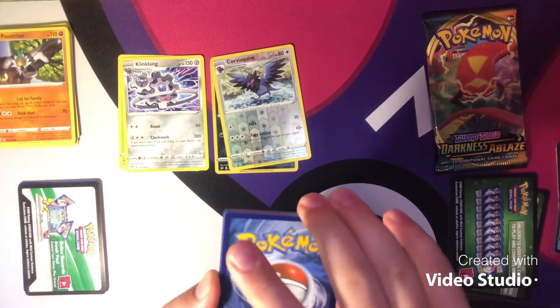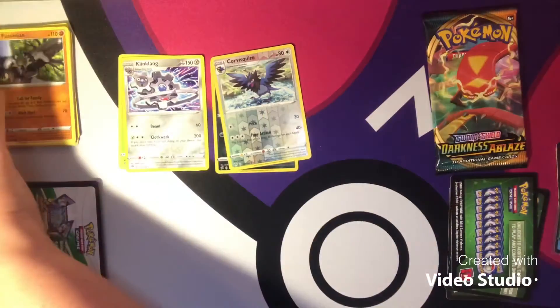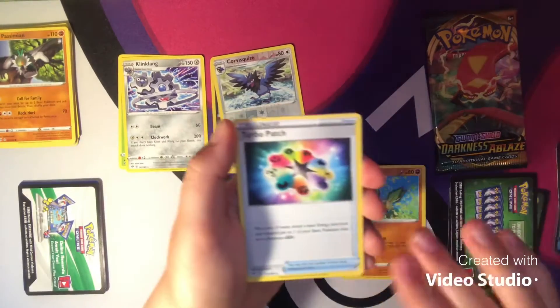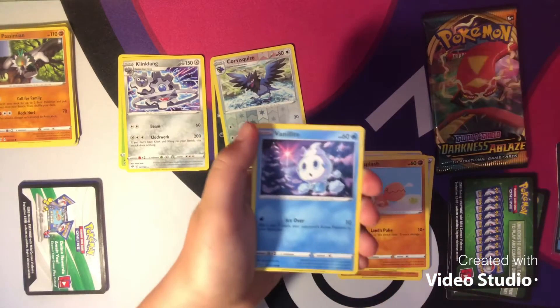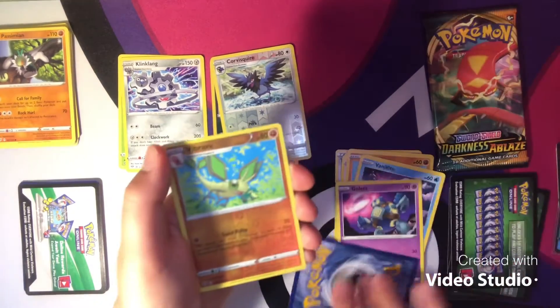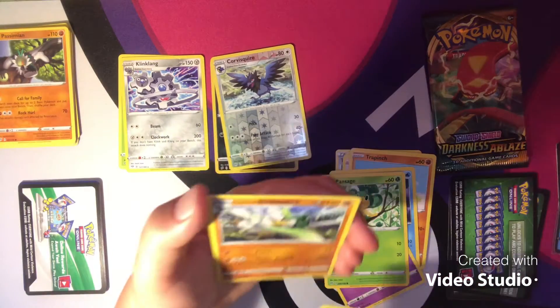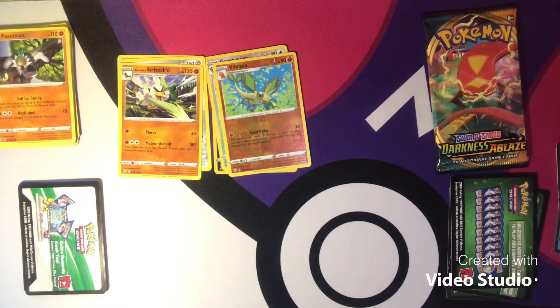Let's go with a nice little Water type energy. We did get the Ghosty Energy — that's very nice, a lot of Ghosty Energies lately. Vibrava, Turbo Patch, Billowing Smoke, Tadiursa, Trapinch, Vanillite, Galette, Pansage, a nice little Vibrava, and a Galarian Sirfetch'd regular rare, which I believe I did need for Darkness Ablaze. It's a very nice card.